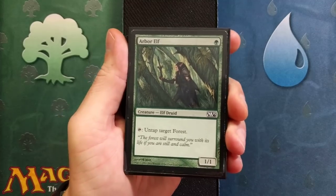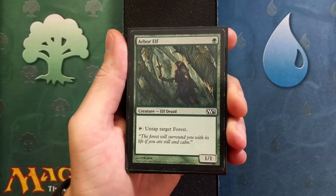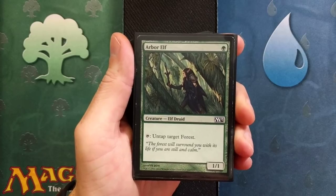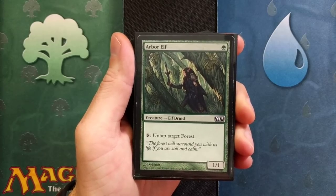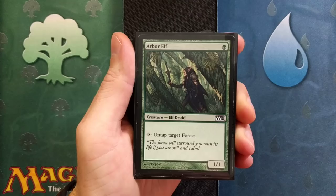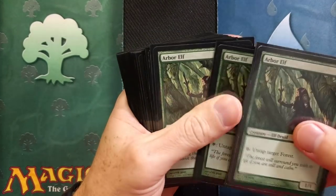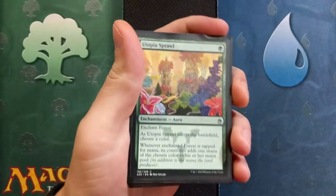Next up we have Arbor Elf, and I'm sure quite a few of you are already thinking you know what's next — and you're probably right. Arbor Elf is a one drop. By tapping it, we untap target forest. Very simple, very basic. We are going to need him. We are running a total of four Arbor Elves.